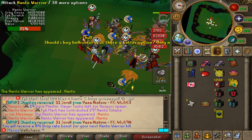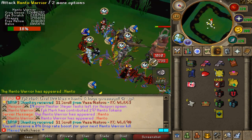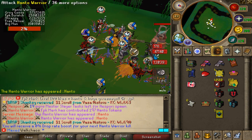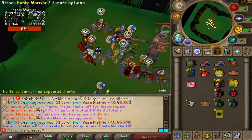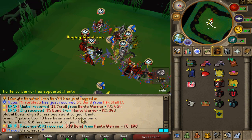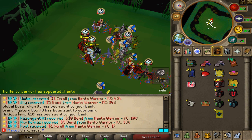Hanto is the second best global boss on Luna after the Mimic, which spawns every 24 hours. Whenever you see this one spawn you want to teleport there and kill it — it's extremely overpowered. You'll get some crazy drops from this one. Always right-click to check the drop tables. As you can see, a nice amount of bonds were dropped.